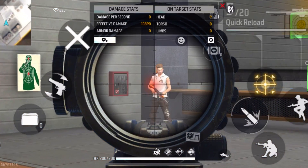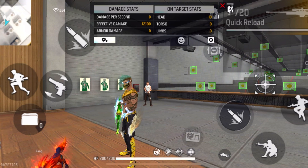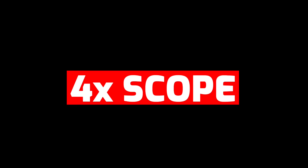Since the sensitivity is too high it can feel a bit slippery. So the sensitivity I recommend for the sniper scope is between 40 and 50. If it feels like too much, just reduce it a little bit, and if it feels like not enough, just increase it a little bit. Now let's get to the 2x scope and 4x scope sensitivities.